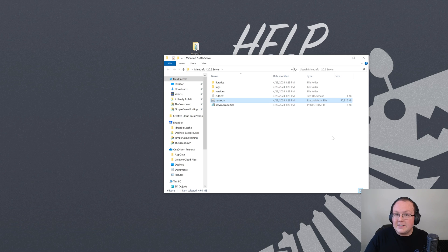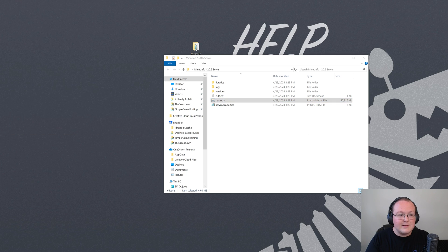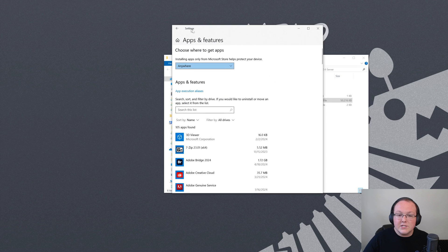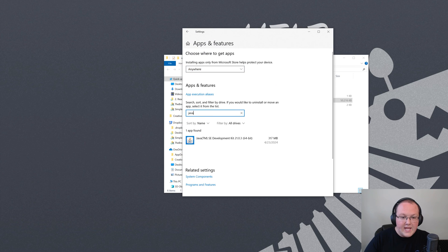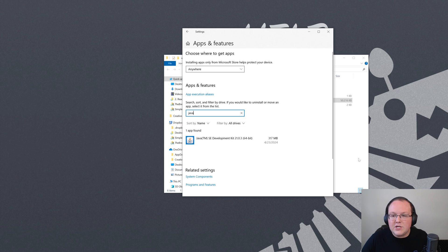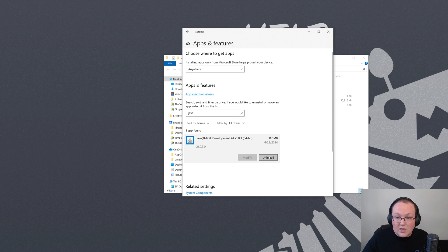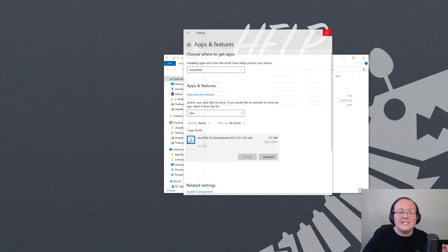We can check our Java version by going to Apps and Features and searching for Java. If you see 'Java Development Kit 21,' you have Java 21 and you're good. If yours is Java Development Kit 20, 19, 17, Java 8, or anything that's not 21, it won't work. You'll want to uninstall that version, then go to the description below for our in-depth guide on getting Java 21.